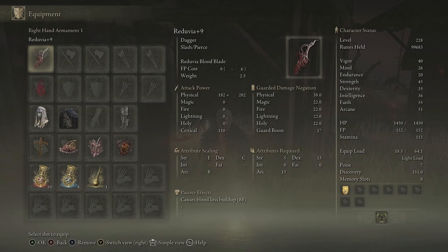The weapon we are looking at in this one is the Reduvia. I say early game — it's probably best if you dual wield these, so you'll have to go through new game plus. However, because it's an early game video I will not be dual wielding them. If you take a look at the bottom, the passive effect causes blood loss build up at a rating of 88. I do have this at plus 9, so it's not going to be as strong when you first get it.